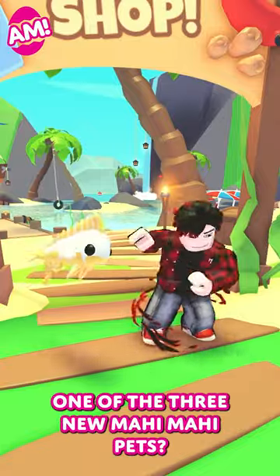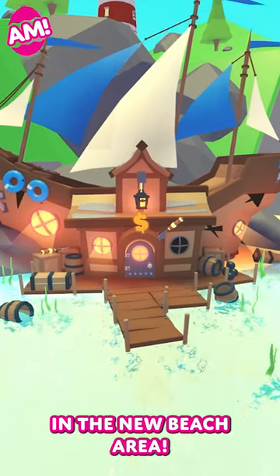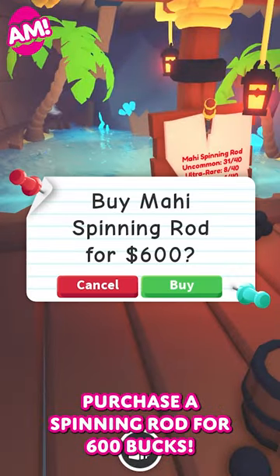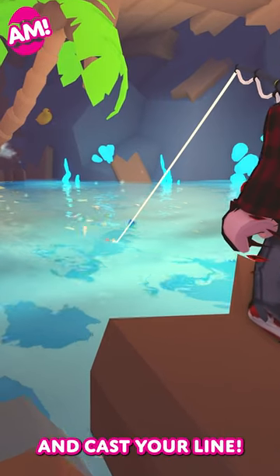Do you want one of the three new Mahi Mahi pets? Head to the beach shop in the new beach area. Purchase a spinning rod for 600 bucks. Step up to the edge of the waters and cast your line.